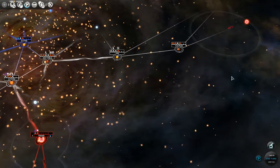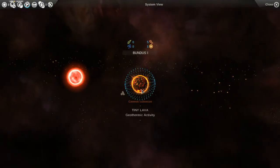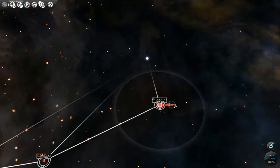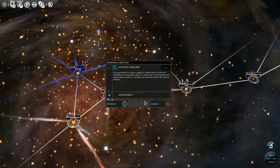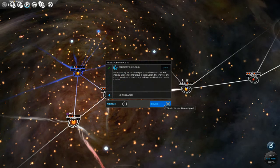Bundus — a terrible tiny lava planet. That's absolutely terrible; we're going to move right along and not even look at that. We finished efficient shielding, so to finish out this video let's choose our next research.